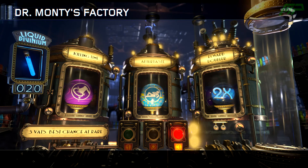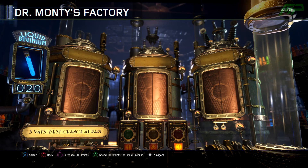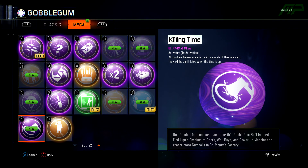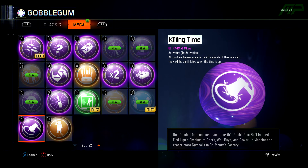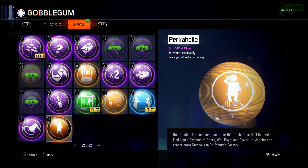We got a Killing Time - why do we get a Killing Time? That's annoying. Killing Time is really bad, it kills like one wave of zombies. And I think it's as rare as a Perkaholic - they're both ultra-rare Mega. So if they are the same rarity, I'm going to be pretty mad honestly. We've had two of the three rare Ultra Megas already - the only one we haven't had is Perkaholic.